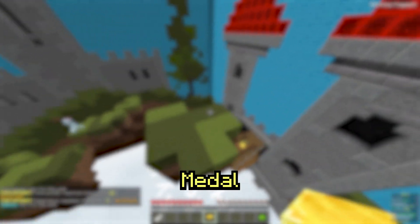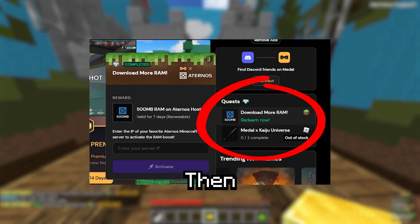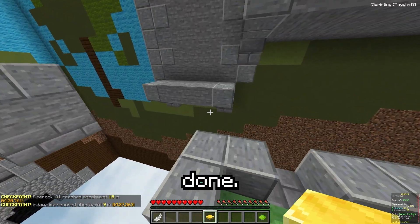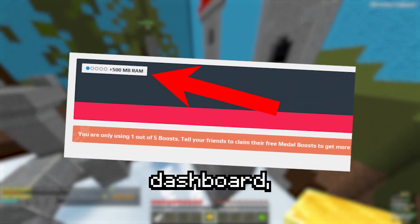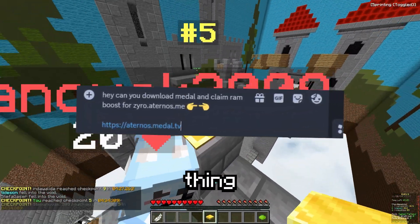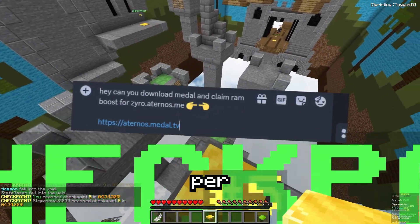You can now go back to Metal, go to home, and go to the quests on the sidebar. Then enter your Eternos server IP, click activate, and you're done. If you go back to your Eternos dashboard, you can now see your active boost. You can also tell your friends to do the same exact thing because you have 5 boosts per server.